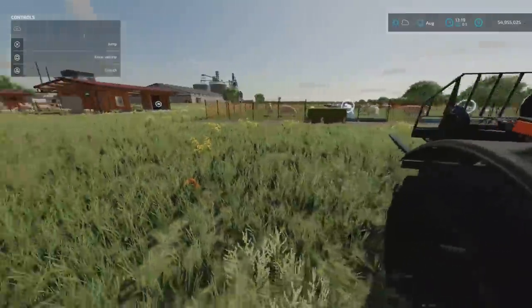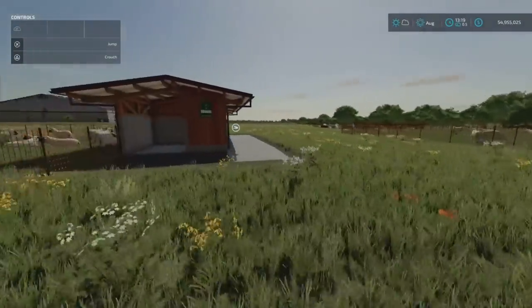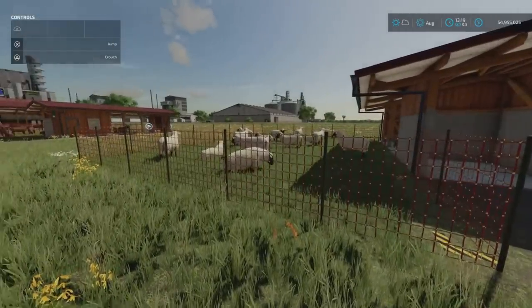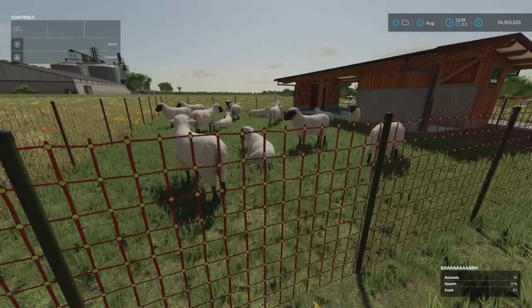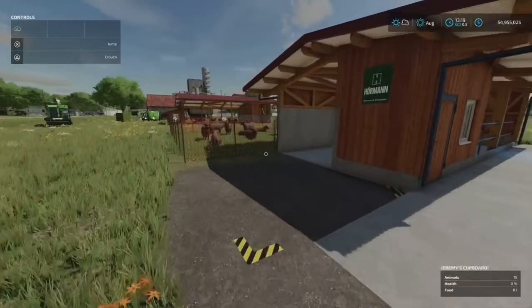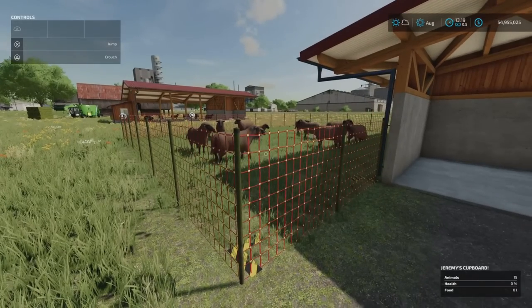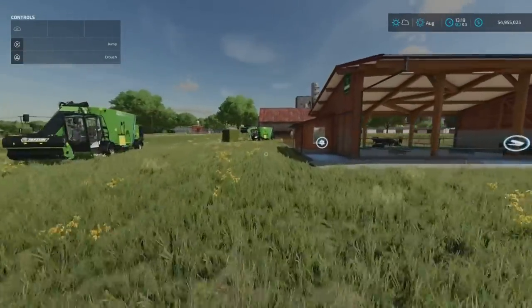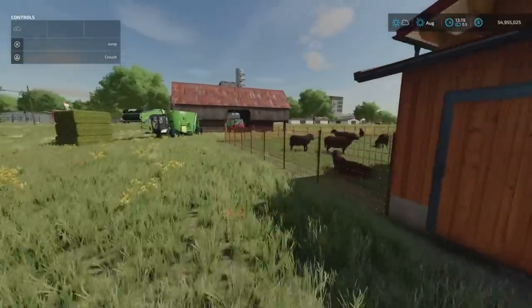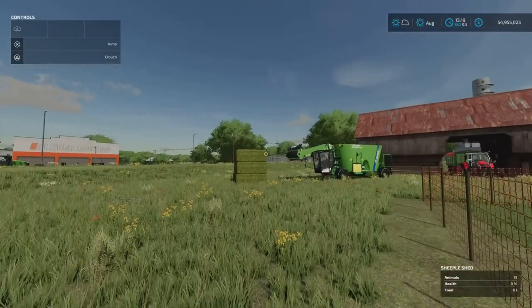We've got our Landrace in one barn, our Steinschaffs in another. One is called Jeremy's Cupboard - that's the Swiss Black Brown Mountains - and the last one is called the Sheeple Shed for the Black Welsh Mountain. I've renamed them all just to keep track.